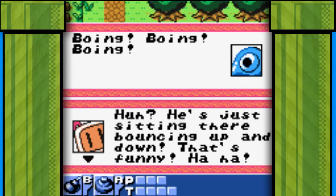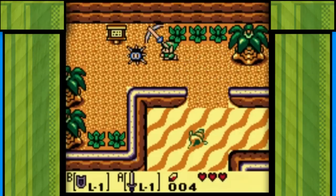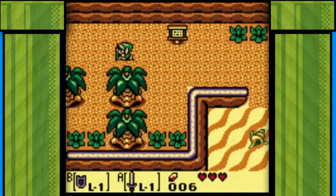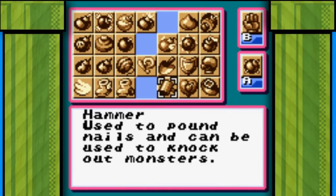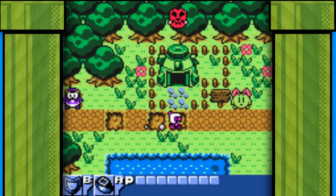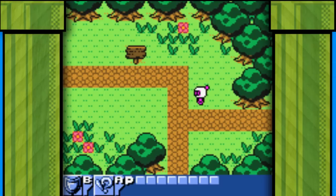I mean look at this guy — he's bouncing around making Bomberman laugh. He's not hurting anyone, but bombed to the face. So I mentioned this game is like Zelda. You have an ocarina which teleports you around, you equip items just like in Zelda games, you have a shovel, you can dash just like in Zelda. There's dungeons with bosses at the end. It's Zelda. Although, can you do this in Zelda? I think not.